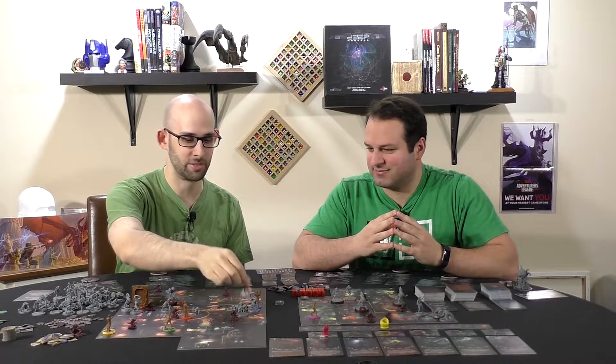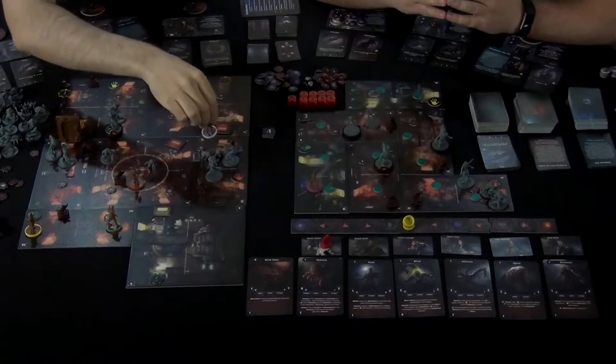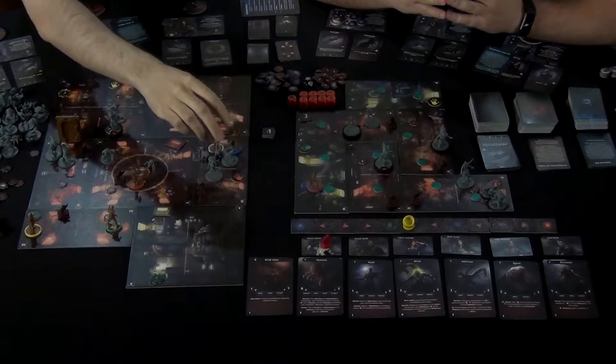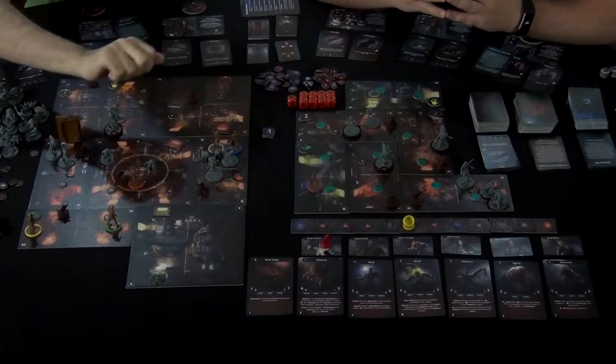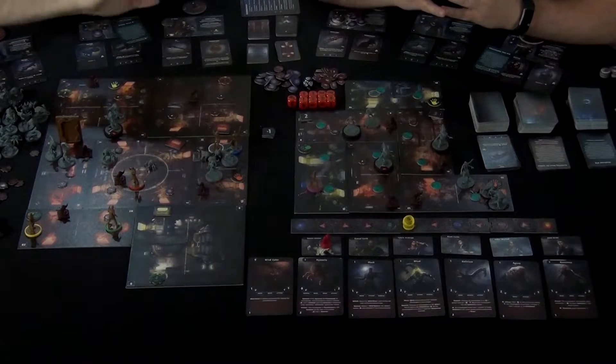You have three actions on your turn, and you can divide them between different things. Of course you can do a move action, which is just moving into an adjacent space. If there are monsters there, you'll have to deal with getting past them — that's a whole other thing. You have to check your escape points and things like that.